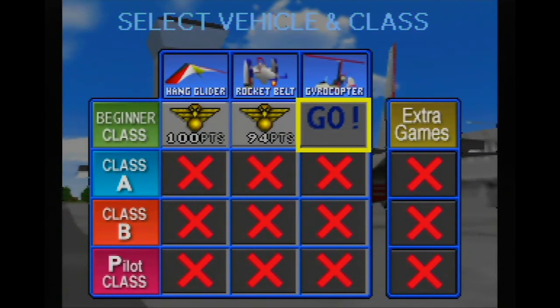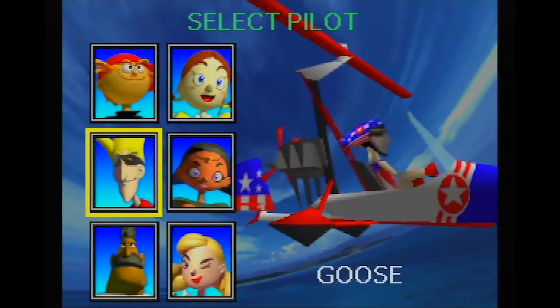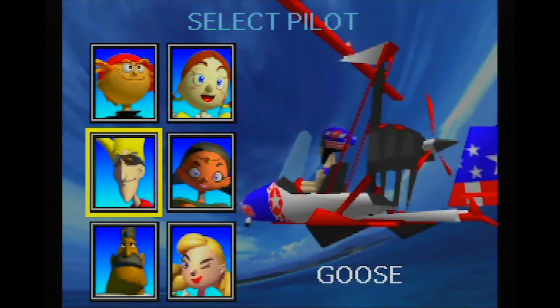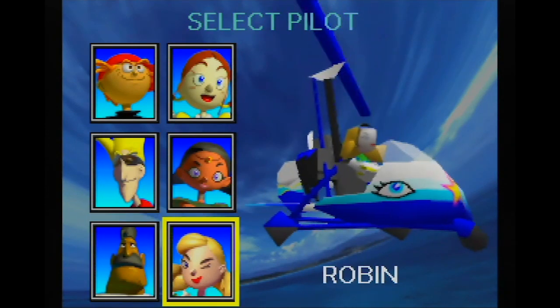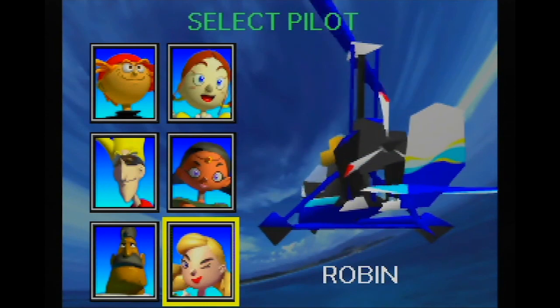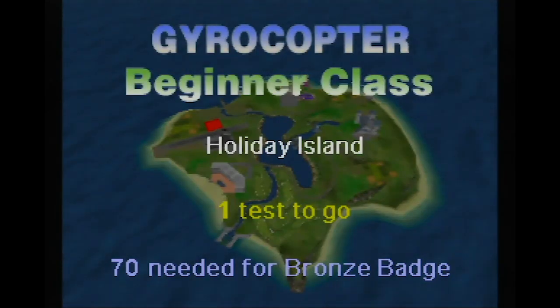I want to unlock extra games, so let's hop into the gyrocopter. Alright Goose, you did well — your unflinching patriotism served us well. Let's give Robin a shot — Robin is a little sassy. Look, she's giving us that wink. Actually, let's give her a shot. Robin, you sold me. The wink did it. One test to go — 70 needed for a bronze badge. We're not aiming for bronze though, we're aiming for gold.